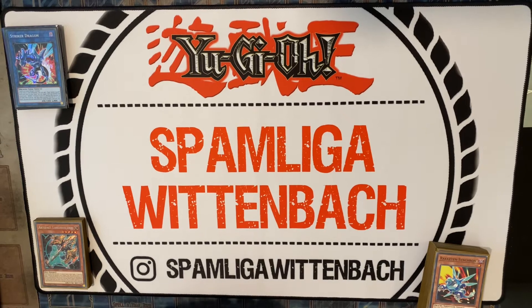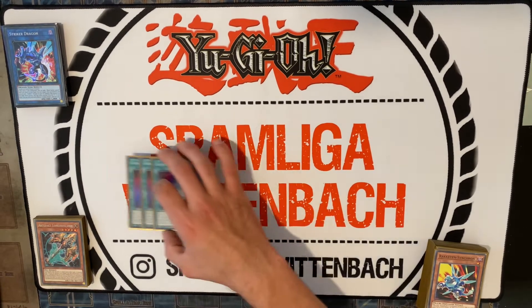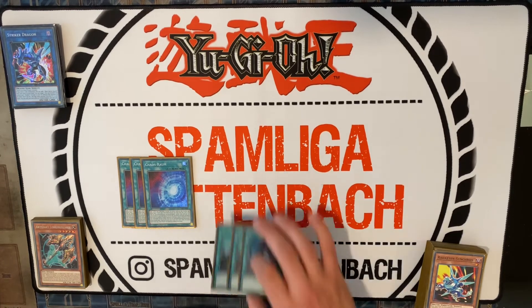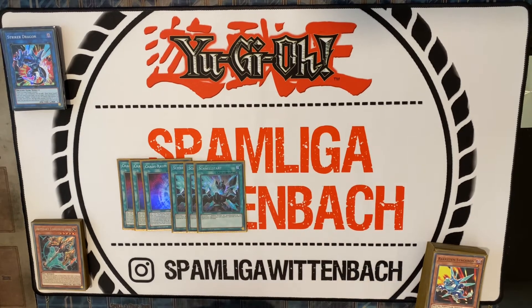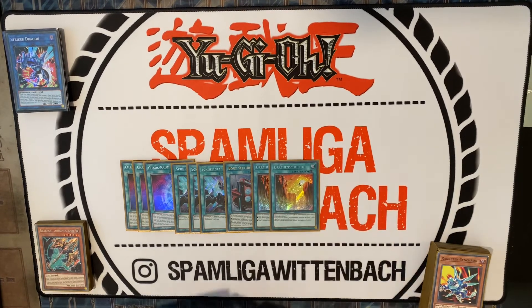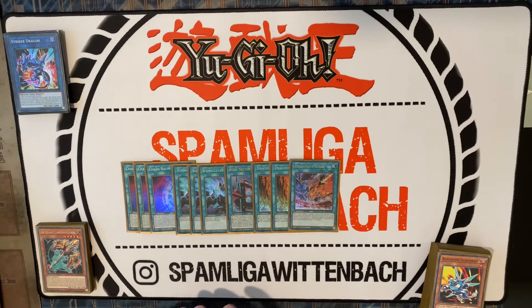Now we go to the spells and traps. We play of course triple Card of Safe Return, triple Quick Launch, Boot Sector, double Ravine, one Glow, and double Tiding.